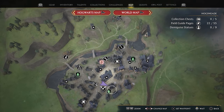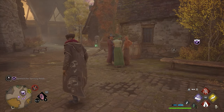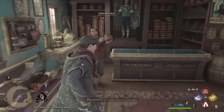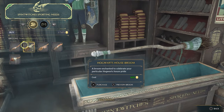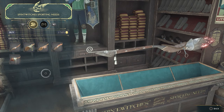First thing you want to do, head to Hogsmeade because you need to buy a new broom. The broom you used for class isn't your broom, so you'll have to go get one. Head into this store right here, talk to this fella right here. It doesn't really matter — none of these change any speed or anything like that, so you can pick whichever one you think looks the best, and once you do it, it should automatically equip.